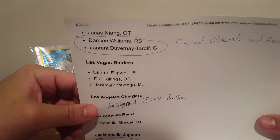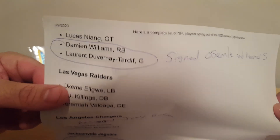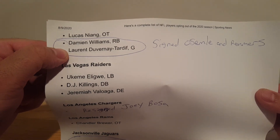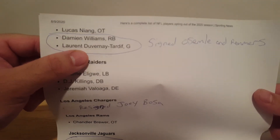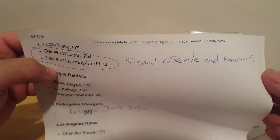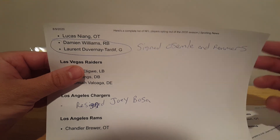Backup lineman — not a huge deal. Damien Williams — they did draft Clyde Edwards-Helaire from LSU, but still, that guy has a nose for the end zone and the first down marker. I know because he used to be a Dolphin and did the same type of stuff. And then the key one: guard Laurent Duvernay-Tardif — very good guard, and that's a problem. They signed Kelechi Osemele hoping he still has another good year, formerly of Baltimore and the Raiders, and signed Mike Remmers as depth tackle. They did at least replace these guys.